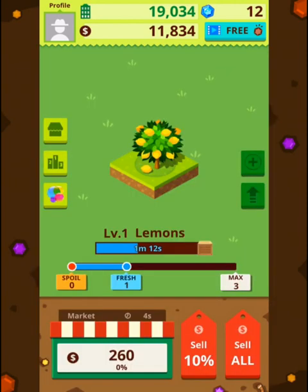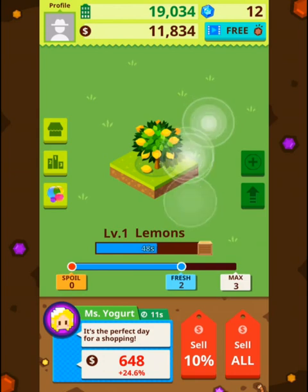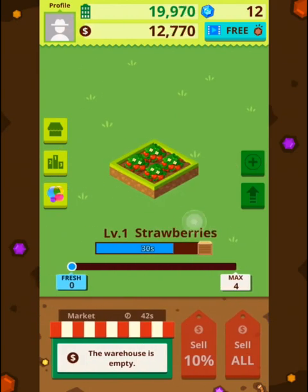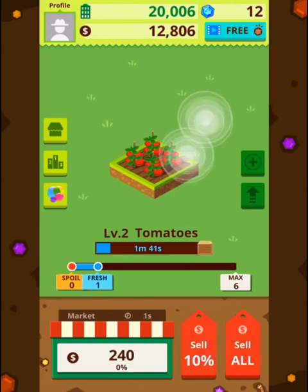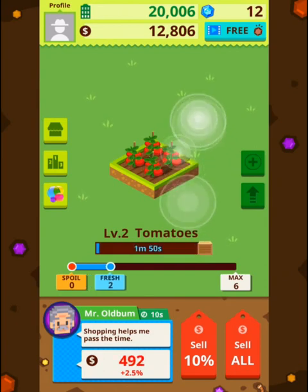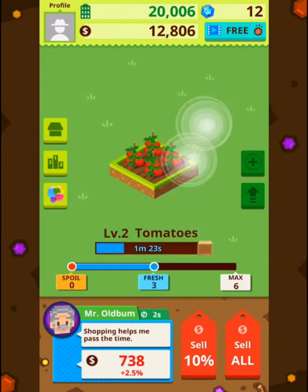I don't really like the fact that they don't actually allow you to increase the production rate somehow. Because you're going crazy, going from one crop to another, waiting for customers to arrive. I'm trying to swipe. A dude's coming here — Mr. Old Bomb. He wants some tomatoes. Let's give him what he wants — give him tomatoes, not potatoes.